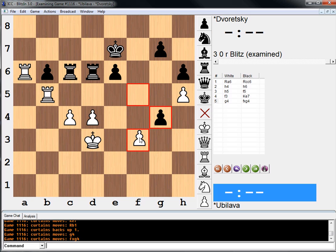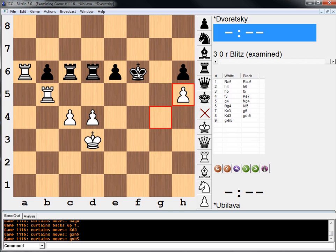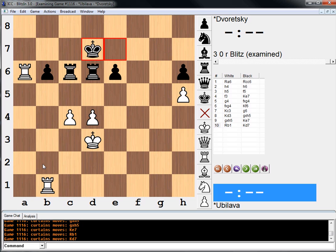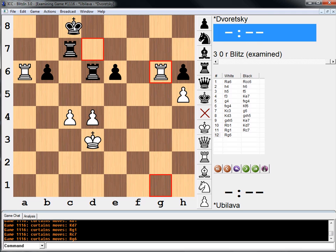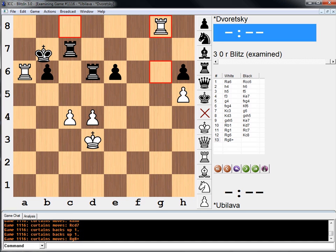After King e7 he went g4. Take, take. King f6. King c3. G6 — it said King e7 was better. He went King back to d3, and somehow it gives that an exclamation point. Supposedly Black is in zugzwang here. King e7, now Rook b1, King d7, Rook g1 — Black's position is kind of unpleasant. King c8 — and then it says exclamation. If take, Rook c to d7, putting pressure on d4. So that is the reason it said exclamation.